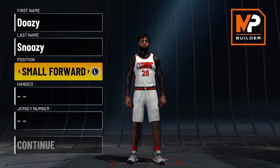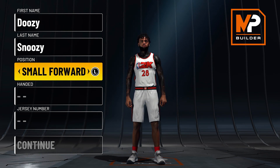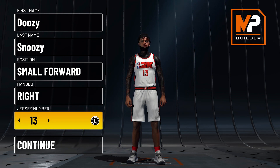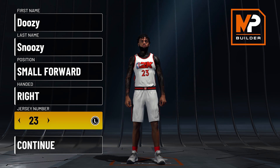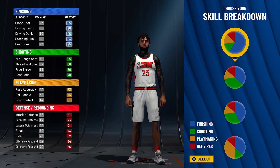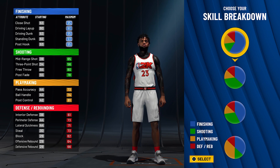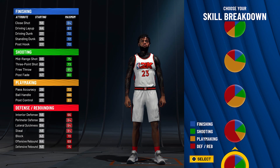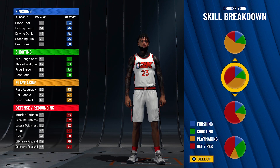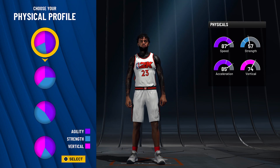We're going with small forward — LeBron has been listed as a small forward and power forward his whole career. Going right-handed, and for the number I'm going to go with number 23, for Cleveland when he won the chip. He's number six for the Lakers now. For the pie charts, we're going to go red and orange — LeBron has always been an amazing playmaker, so we're going with that, and obviously hall of fame finishing is needed.